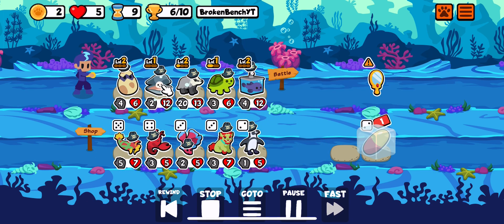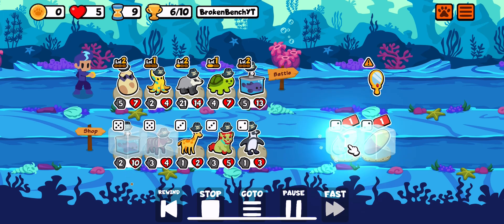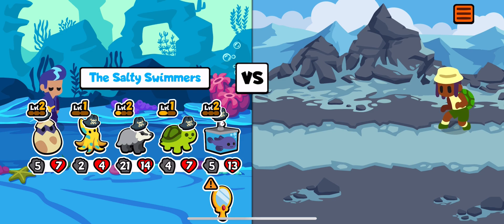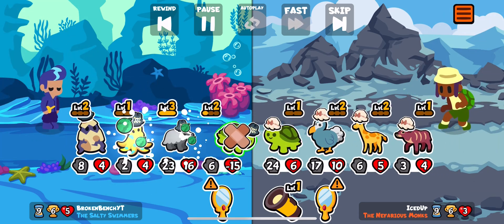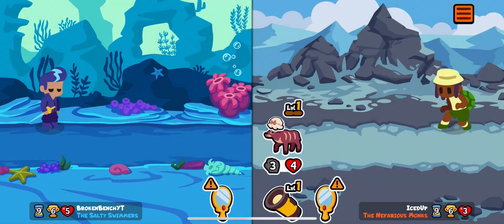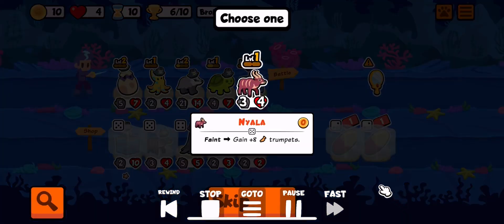So we go ahead and level the Blobfish, take an Oyster from level up, get Bro, freeze Blobfish, freeze Nyala, and we freeze two pills. Here we face a Dodo team with Turtle — but they have Nyala in the back. The Dodo kills, Badger kills, and we lose. But we do get a free Nyala from that loss, which is really good, because we have a Blobfish in shop that we're going to feint onto the Nyala.